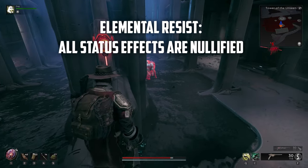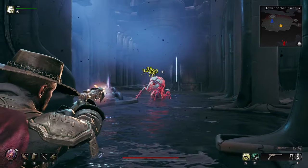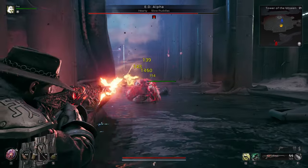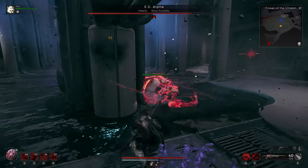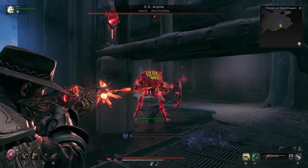Elemental Resist should be pretty self-explanatory, but all status effects are nullified when attacking the boss. Pure raw damage output is the only true damage dealer here. It's worth using the Handler or the Summoner if you need someone to tank the shots for you. Otherwise, the Engineer's minigun is again very good for maintaining shots on target.